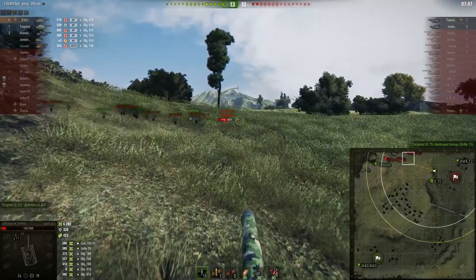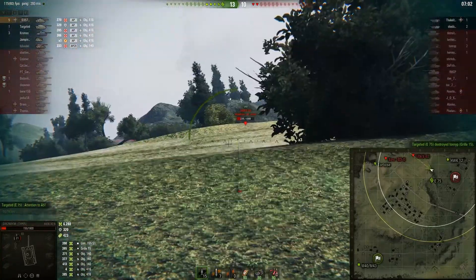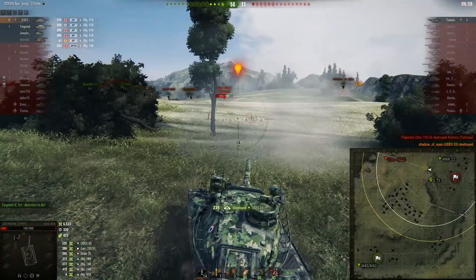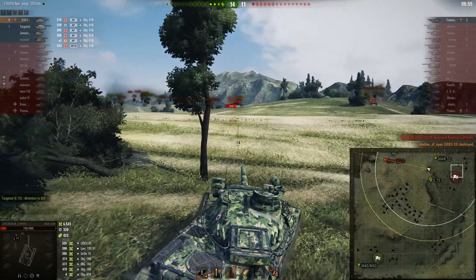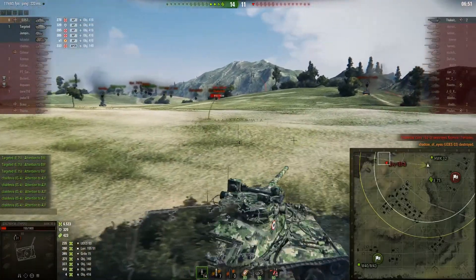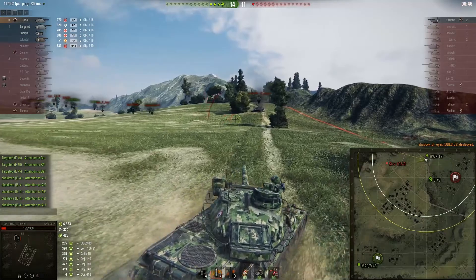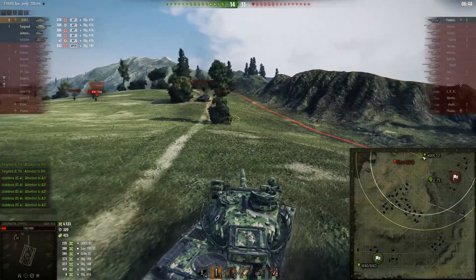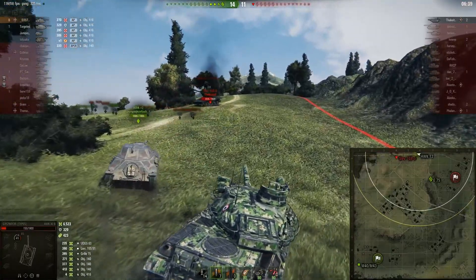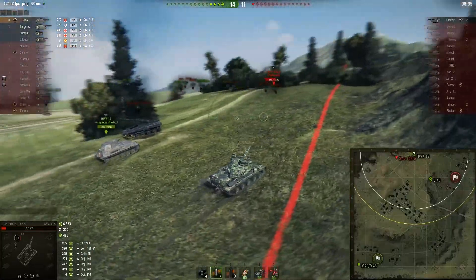We've got the UDES and the E75. Just got a nice high roll on the Grille 15. Tortoise just finished off another tank. Now it's just the UDES and the Strv. The UDES is up on the stilts — I get the snapshot off there, putting me up to six kills and 6500 damage. As you can see, when you get this tank in the right position the damage just racks up. Loading HEAT now because 105mm APCR won't go through the stilts, but HEAT will.